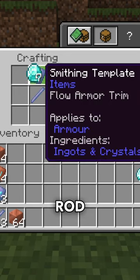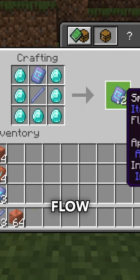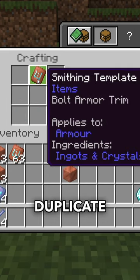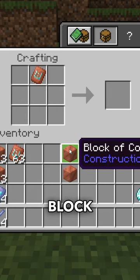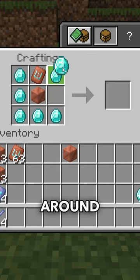You will need the brand new breeze rod and the template along with seven diamonds in order to duplicate the Flow armor trim. To duplicate the Bolt armor trim, you need a block of copper, or waxed copper, and then seven diamonds around the outside.